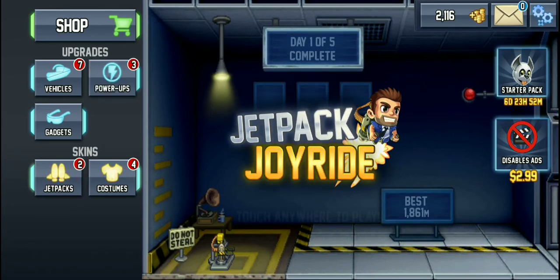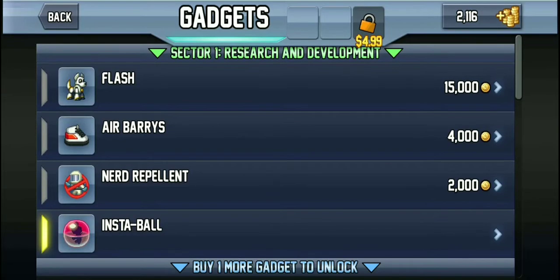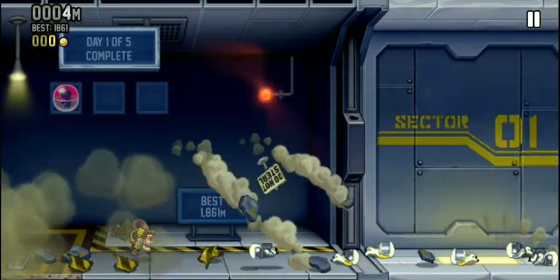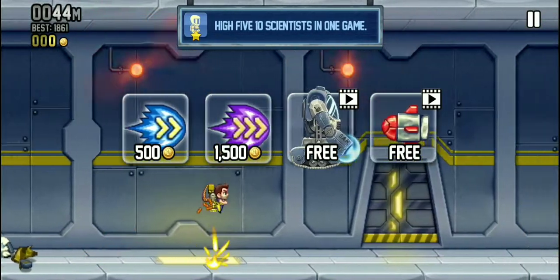Wait - power-ups. Gadgets. Equip. There we go. Let's go again. I don't want to use anything, please.